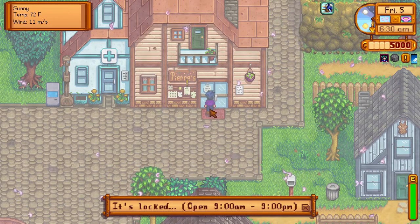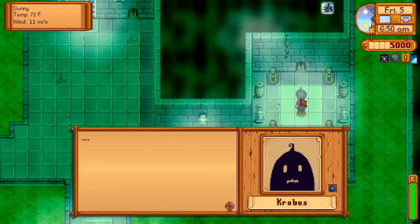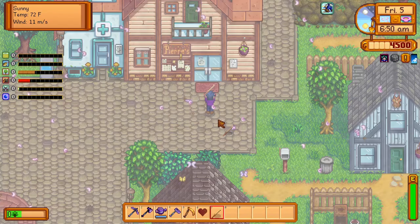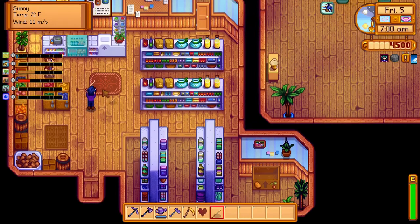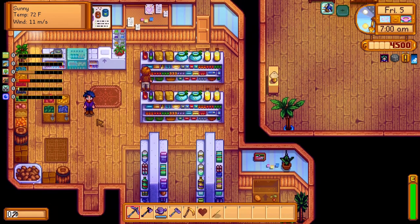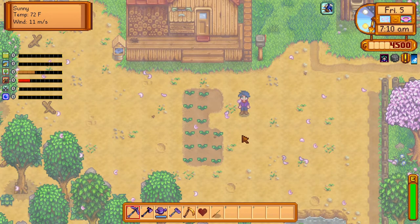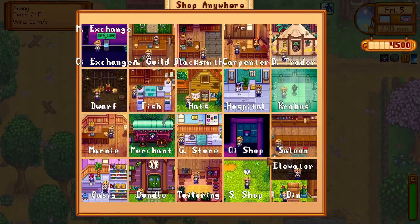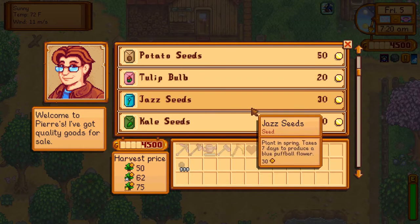But he is not open yet, so we have a little workaround for that. I'm going to take a quick talk to our buddy Krobus down here, and he will sell us a lockpick for five hundred dollars. Let's see if we can get into his shop now — and we are inside, but he is not tending his shop. Oh Pierre, why are you like this? So we are going to head back to the farm, and if he is not going to sell them to us, we're just going to open this up and grab the general store. There we go — Pierre seems to be working the shop online today.